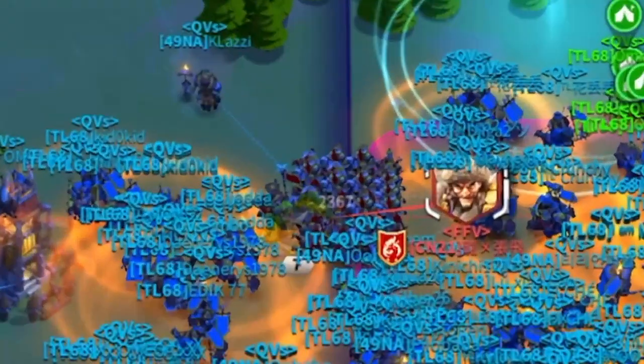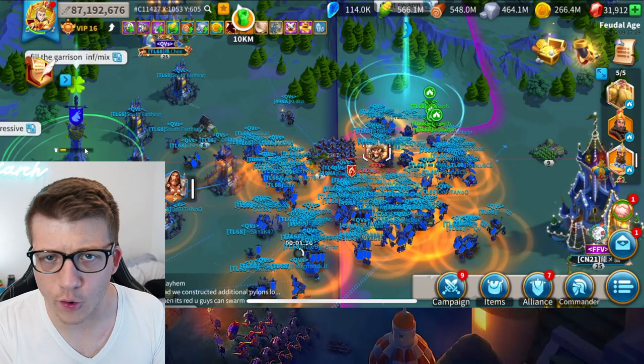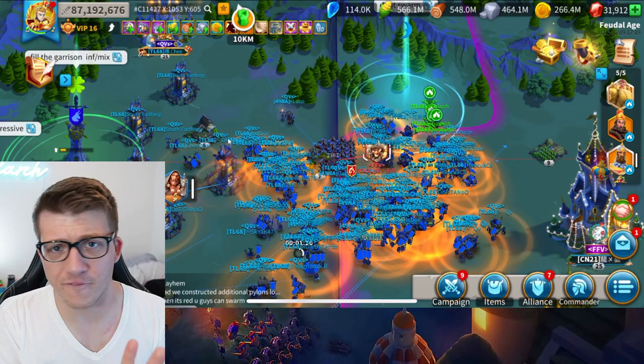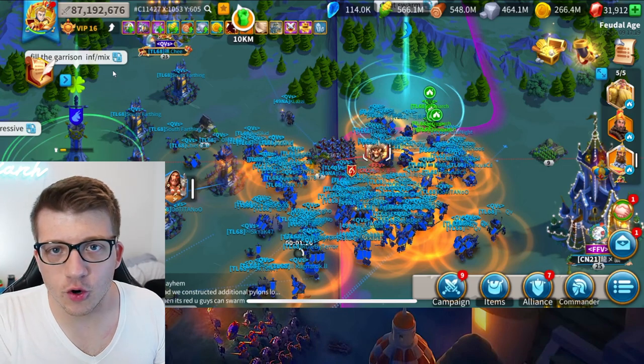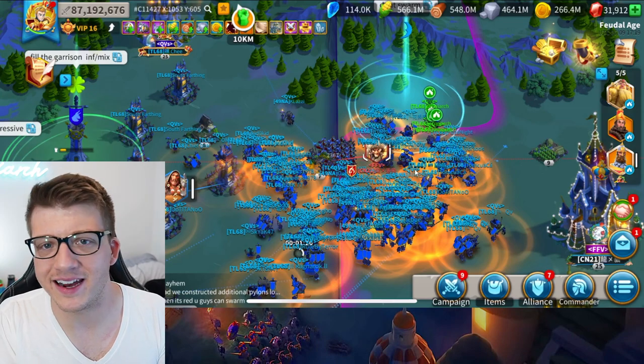Look at this nasty Attila rally coming at our flag here in KvK. This is our arrow tower — you can see the health is really low. We've got markers, we're freaking out, we've got field presence which is good, but we're letting everybody know: you need to be here, you've got to fill the garrison. We've got this nasty Attila rally coming at us.